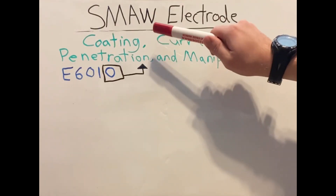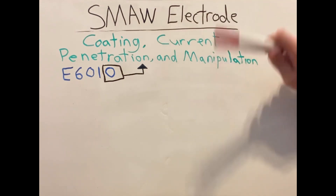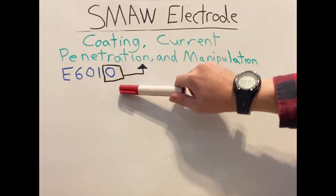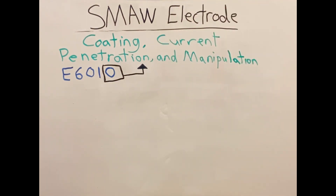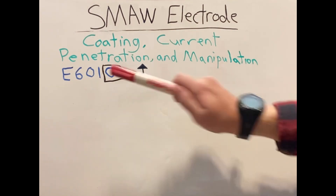We are on our next video for shielded metal arc welding electrodes, stick electrodes. The last number — what it stands for — covers coding, current, penetration, and manipulation. Today I'll just be going over coding, and I'll have current, penetration, and manipulation each in separate videos. I've listened to your feedback; I know you like the shorter videos, so I'm going to break this last number into four separate videos. That way it'll be easier to retain and you can take more notes.